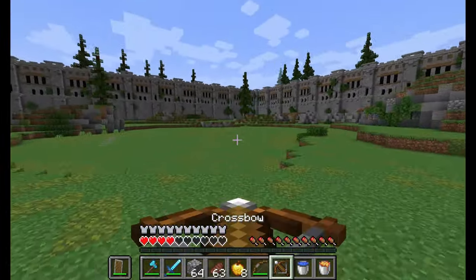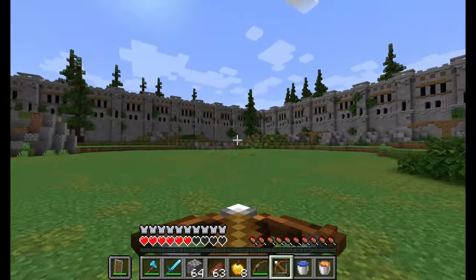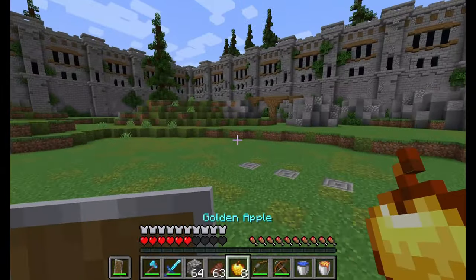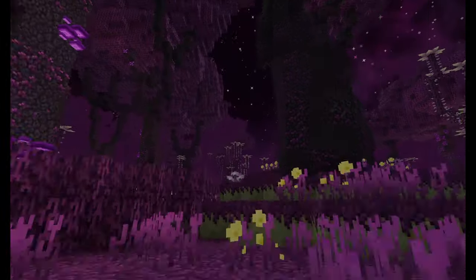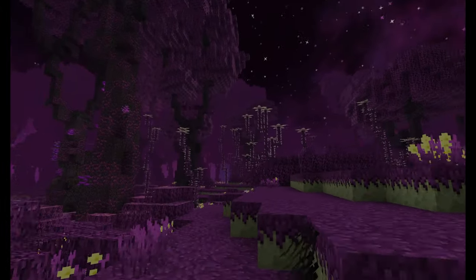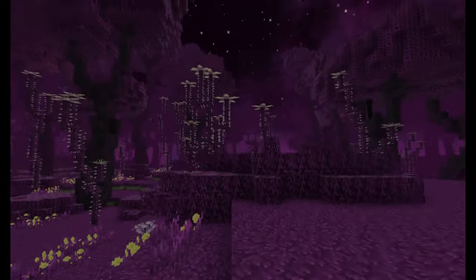Perhaps since the end is a more remote dimension, these portals could only be set up at specific structures found relatively commonly throughout the outer end isles. Then players could still have easier access if they decide to make their base next to one of those portal structures.